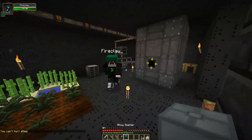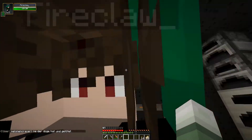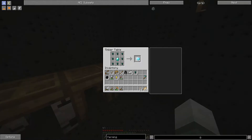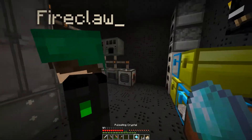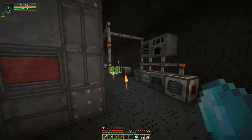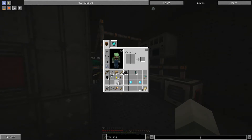I'll just go throw it in here — wait, what the hell? Ender pearl, iron ingot — yes! I think this is... wait, where did it go? Oh, it was taking forever. Okay, I have the two pulsating crystals required for the thing.